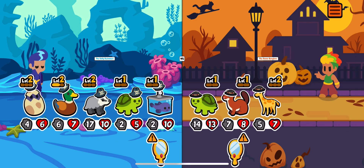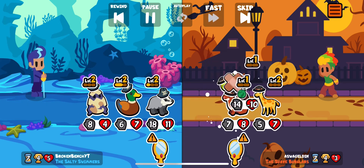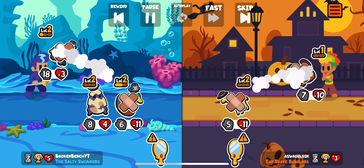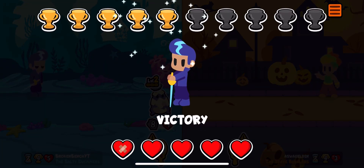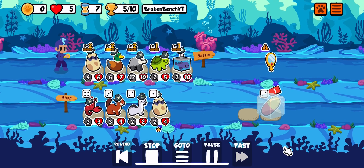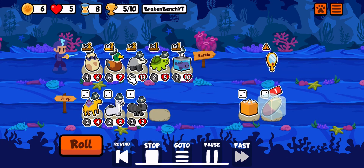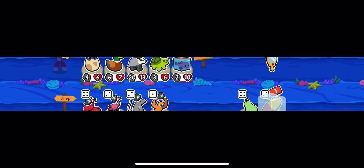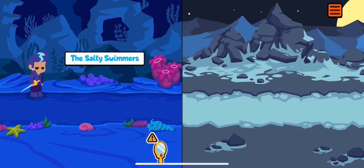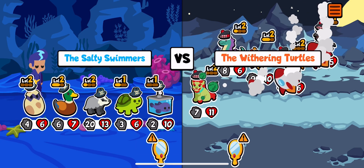Here we face a three squad with Turtle, but because of our Big Badger we do beat the team. We could have gotten a Turtle from that team if we did lose. We're just scaling up the Badger — we want a huge Badger to help better win this game. It's one of the main pets that you want to scale up.